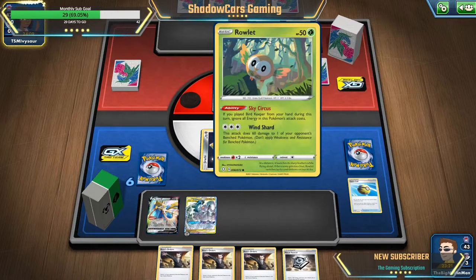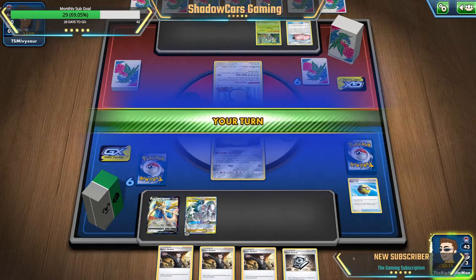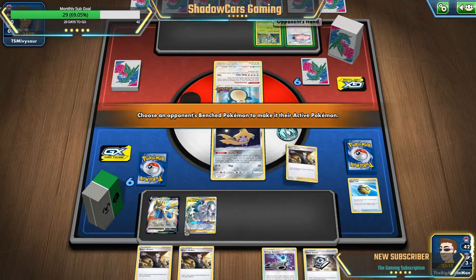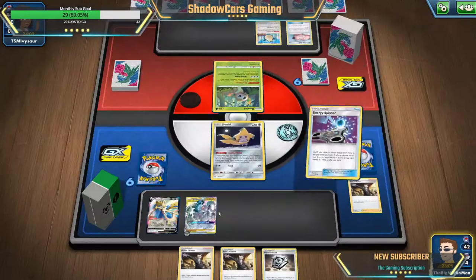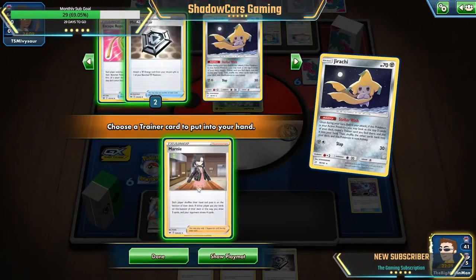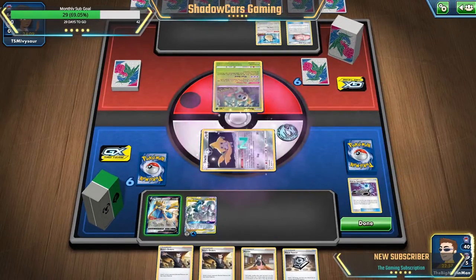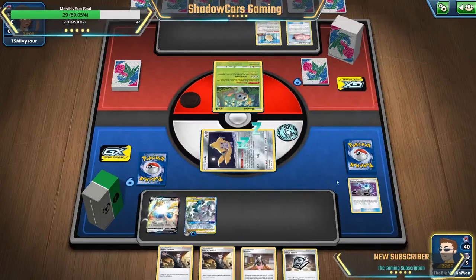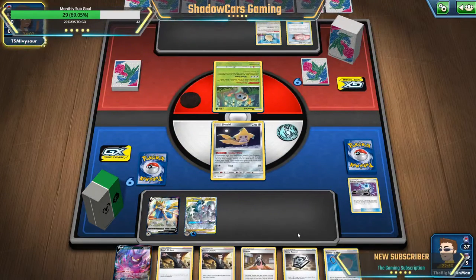I wonder if he's going to have that thing that makes it so he can do damage to me. Okay, so I'm going to Boss it up actually — we're going to Energy Spin, put a water into my hand, slap that on there, try to get something to switch with. We'll pull Marnie out, an Intrepid Sword, attach that to him, and we got a scoop up net so that's perfect — I can pull him out and win with that.